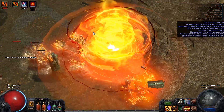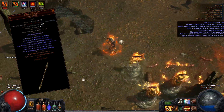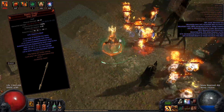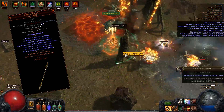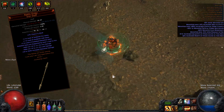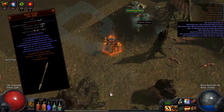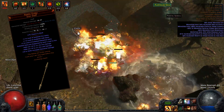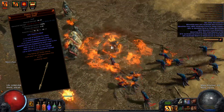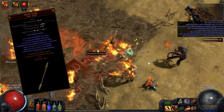To greatly increase the damage of the build, I'm using the Realm Ender Staff. With this, Discharge and Elemental Proliferation gain +4 to gem levels, and Increased Chance to Ignite and Fire Penetration further gain +3 to gem levels, granting a massive damage boost. This staff is pretty cheap. Alternatively, you can use the Searing Touch Staff, but it should have less damage.